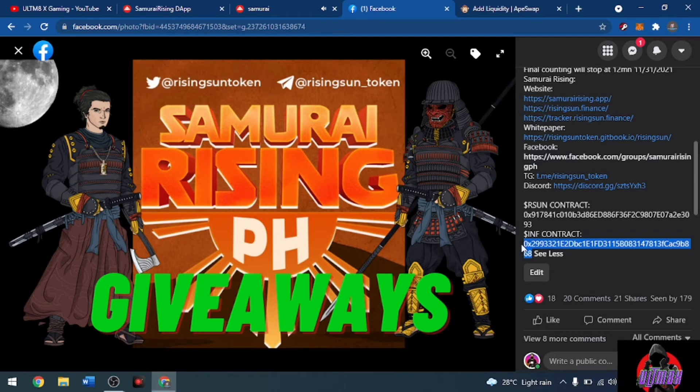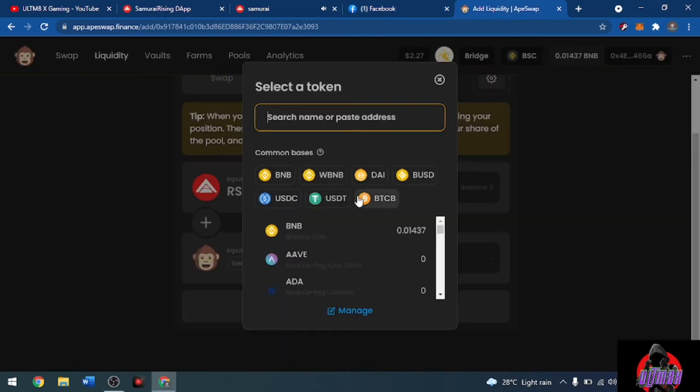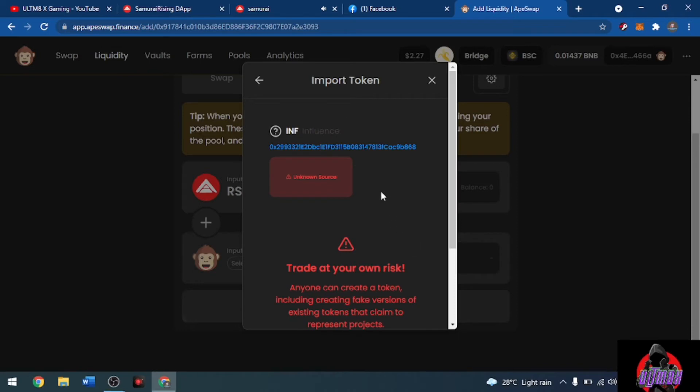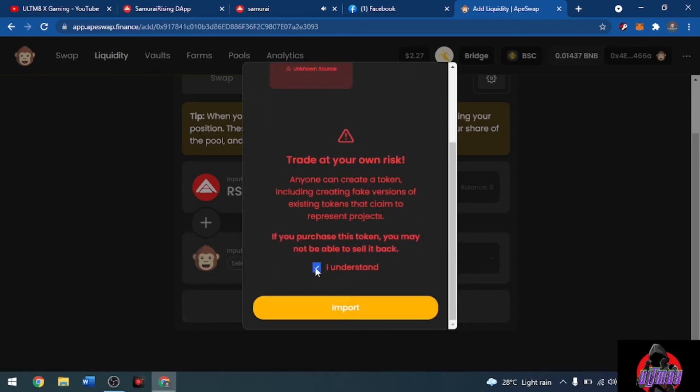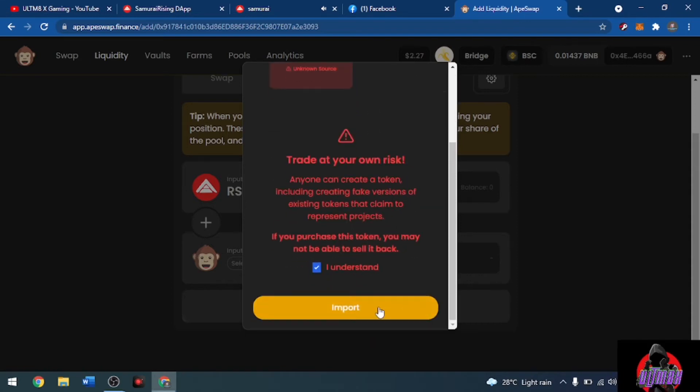You can find the INF contract address on the official Samurai Rising site or through our community group. Paste the address and it will show INF — click Import. It will prompt 'Trade at your own risk' — click 'I understand.' This is the INF token for Samurai Rising Sun, and now you've successfully added it.